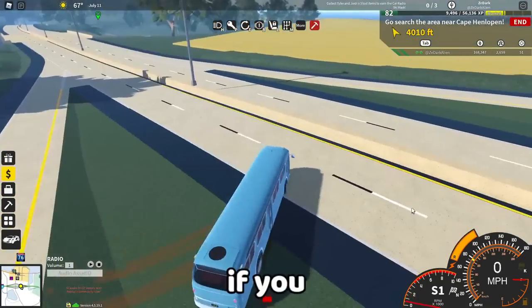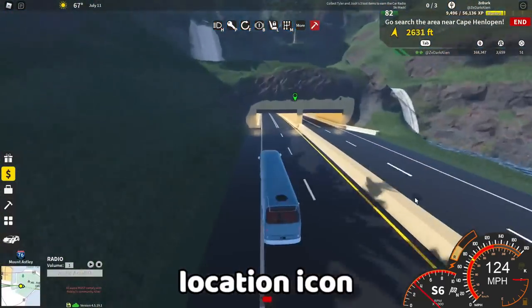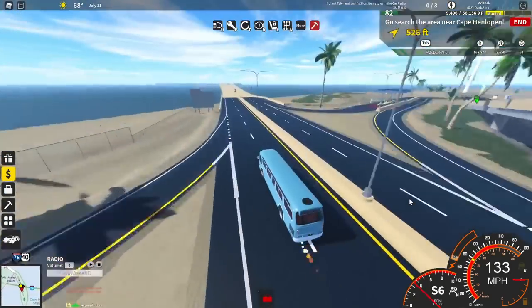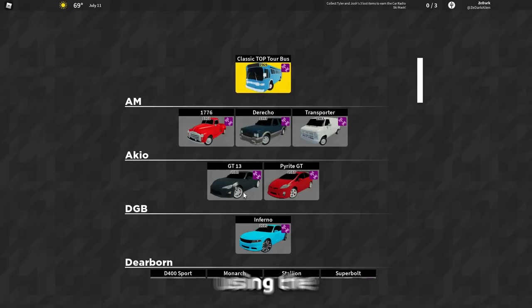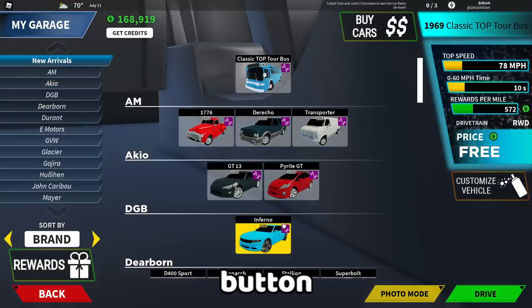By the way, if you don't know where to go, you can use the map or follow the green location icon. Also, instead of using the bus, you can use a faster vehicle by clicking the spawn vehicle button.